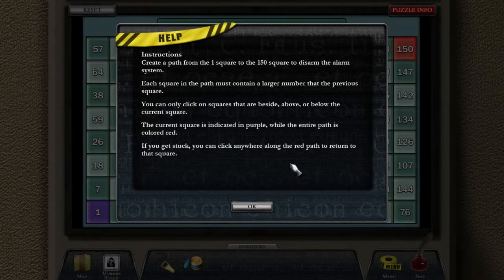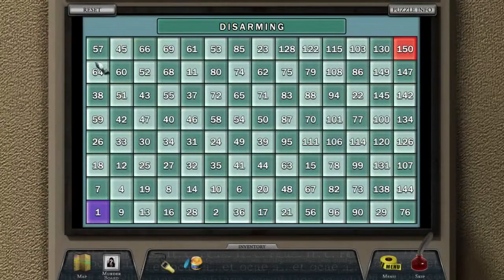If you get stuck, you can click anywhere along the red path to return to that square, or reset it. So we can only go in high numbers. I can't click on 4. Okay, let's go at 9... 13... 19... Oh, wait, I can still go up? 30. 40. 46. I can't go up there, but I can go over here. Up here.